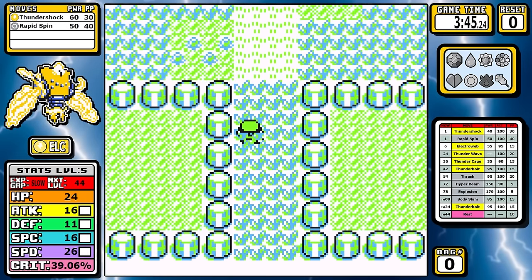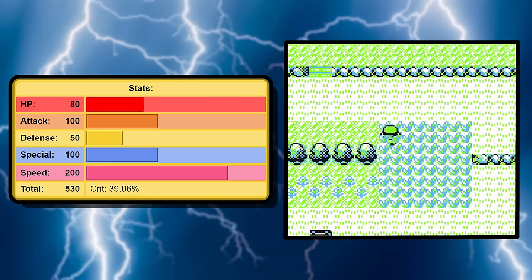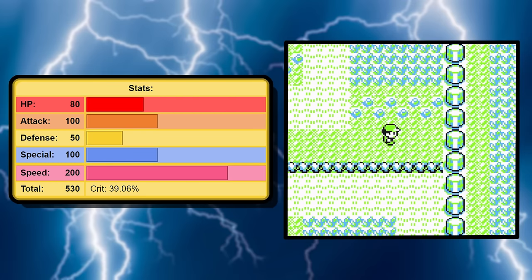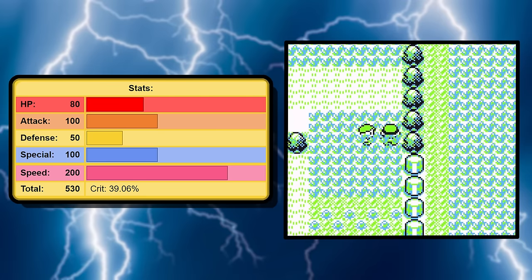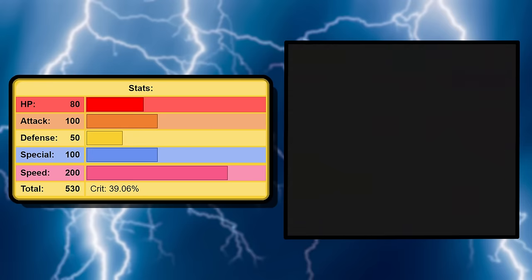So what makes Regielecki unique? It's its ridiculous 200 base speed. Since crit rates go off your base speed in Generation 1, this means that this Pokemon has a nasty 39% crit rate on every single move, and I've been wanting to see it in action for a while.